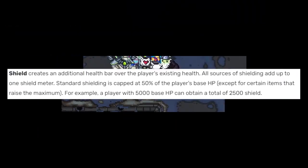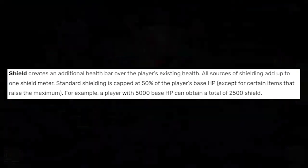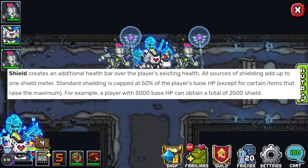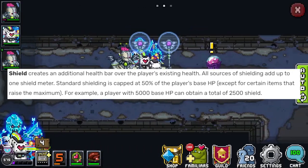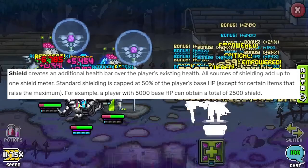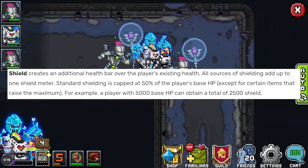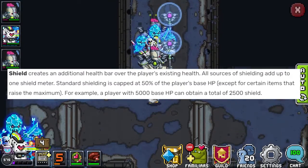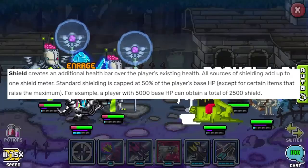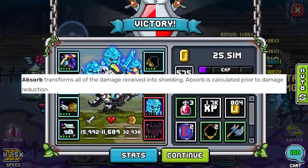Shielding is really similar to health in that it lets you just take more damage — it adds to your health pool. It caps at 50% of your base HP, unless you have a set item or certain mythics that will increase that. It just gives you extra pools of health, so if you happen to have 1000 HP, you can also have an additional 500 HP in shield on top of that.